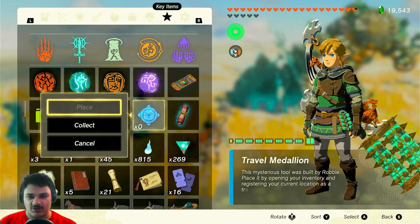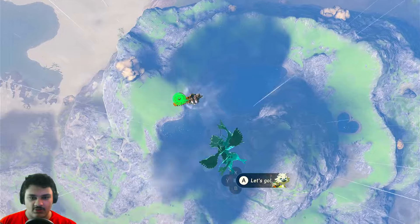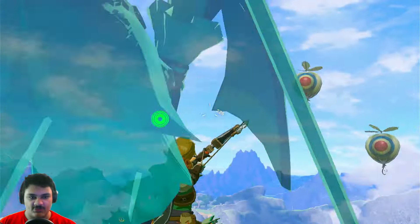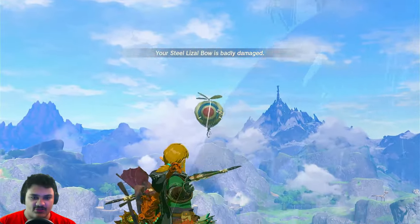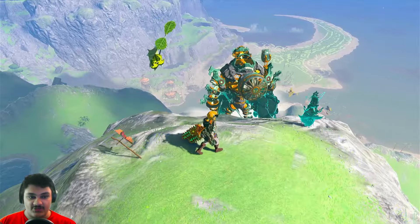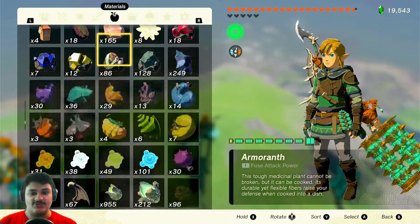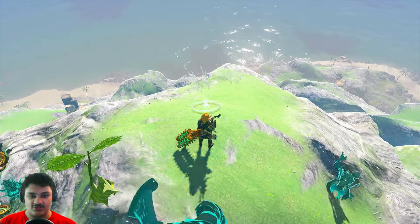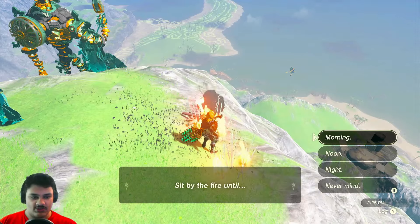I'm going to collect this and place a travel medallion here — oh, we're at Tuft Mountain! At least there's a Korok up here. I can try some archery to get things done, then I want to take a picture of Lurland Village during the sunset. I can't really tell what time it is with my pro HUD mode on, so let me check — it's 2:25 PM.